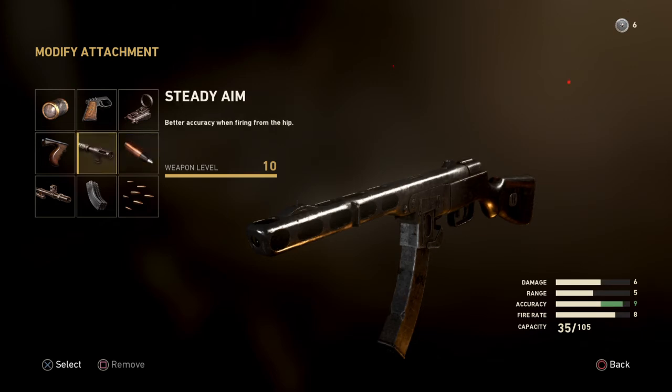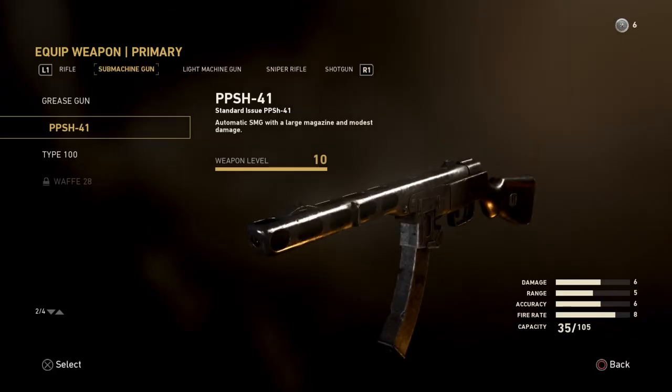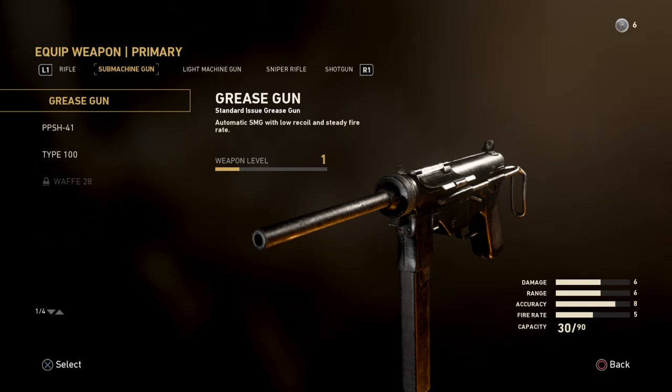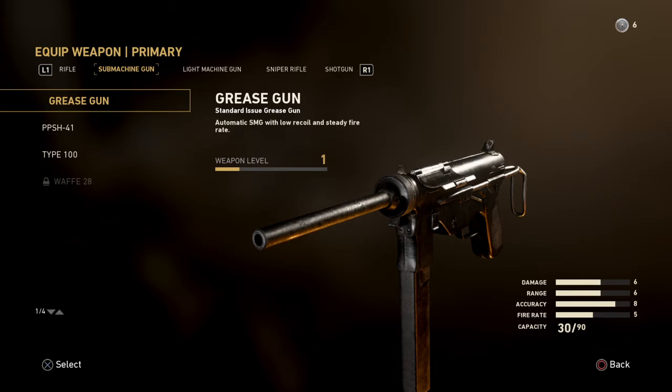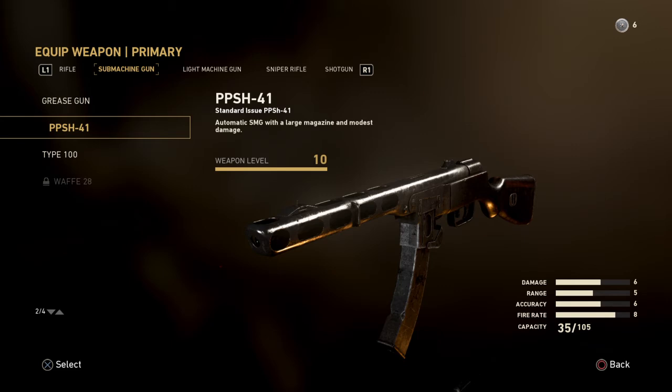I'll talk about that play style in a bit. Let's compare the PPSH to the other submachine guns in Call of Duty World War 2. Right off the bat they give you the grease gun — it's a bad gun, I do not like it. The fire rate is very, very slow — you can't have an SMG with a fire rate of 5. Comparing to the PPSH: damage is 6 on both. Range is 6 on the grease gun, 5 on the PPSH — only 1 point difference.